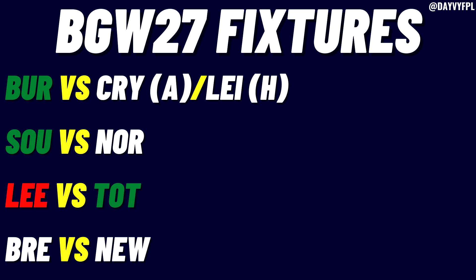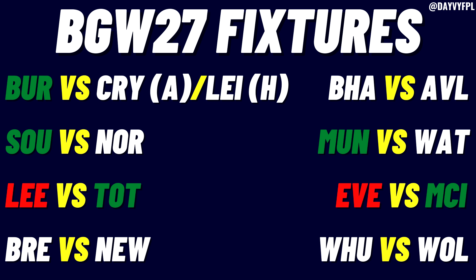Brentford taking on Newcastle is a pretty average fixture. I don't think many Free Chip drafts will include those players — it's quite hard to call which side will win, so I'd probably avoid. Then on the right-hand side, Brighton taking on Aston Villa: both sides have dipped in form recently, especially in game week 26 — Brighton losing to Burnley and Aston Villa losing to Watford. Two massive surprises, and with these two teams I don't really know who's going to show up on the day, so I'd probably avoid those too.